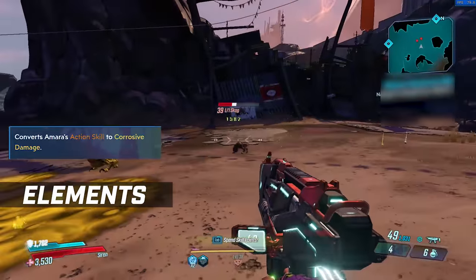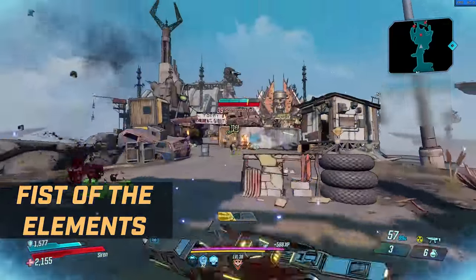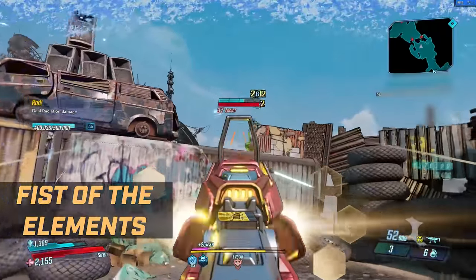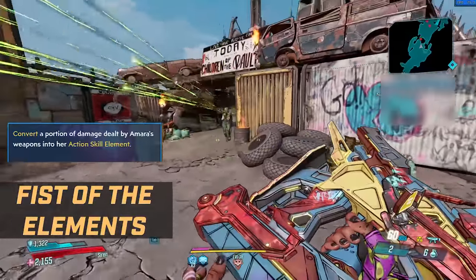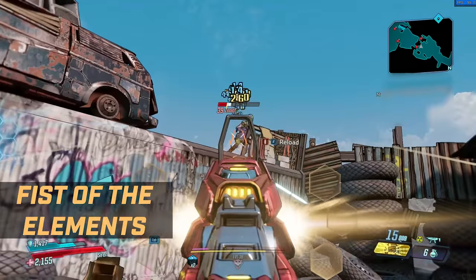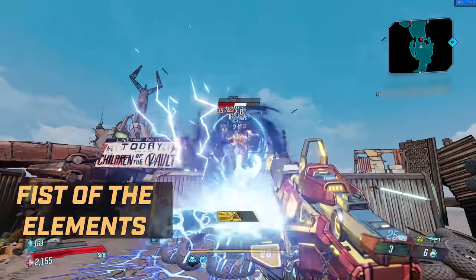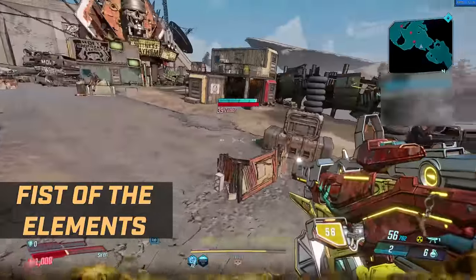Now that we've gone over all of the abilities, variations, augments, and elements, let's go over the playstyles — starting with one of my personal favorites, Fist of the Elements. This tree is all about doing elemental damage and doesn't require too much of you to do it. One of the first talents is Infusion, which converts 40% of the damage you do into your action skill element — which you can change from shock to corrosive to fire. Elements are incredibly important in the game, and other Vault Hunters like Flak and Zane really struggle with elements, often relying on Maliwan weapons to strip shields or kill armored targets, and those weapons tend to do less damage.